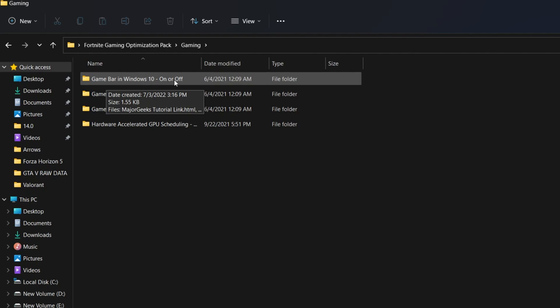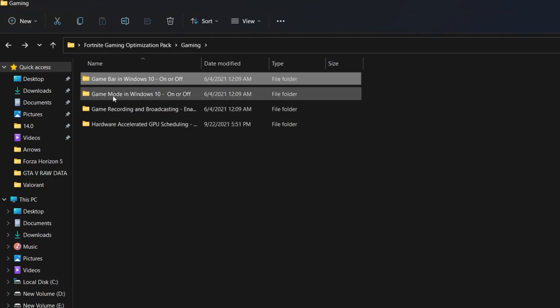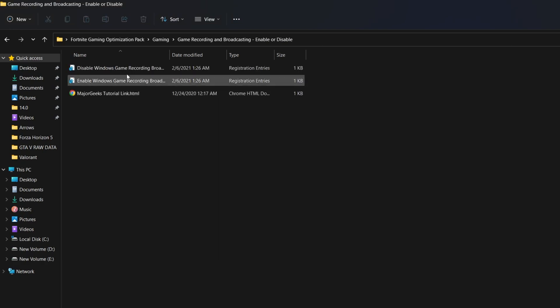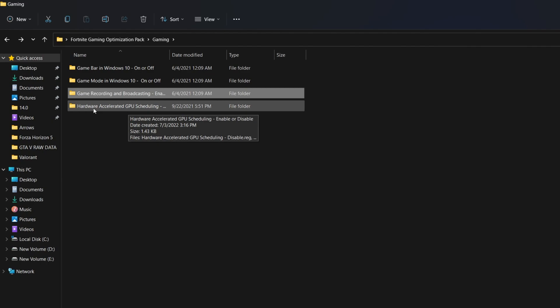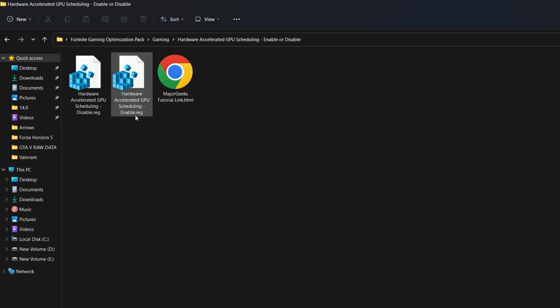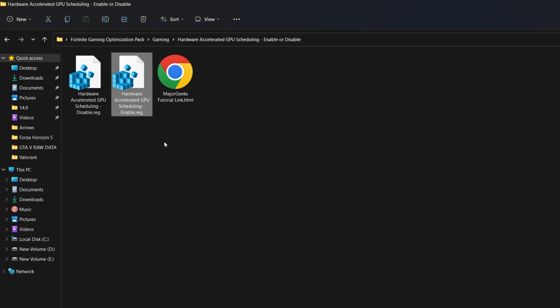Open the Gaming folder — it contains registry optimizations for your Windows settings. Open the first option 'Game Bar' (works for Windows 10 and 11), find 'Turn off Xbox Game Bar', double-click, click Yes, click OK. Go back, open 'Game Mode in Windows 10' and turn on Game Mode. Then open 'Game Recording and Broadcasting', double-click to disable Windows game recording and broadcasting, click Yes, click OK. Finally, open the 'Hardware Accelerated GPU Scheduling' folder — use large icons to see the full filename — and double-click to enable it, click Yes, click OK.